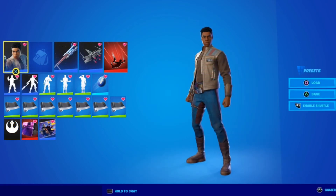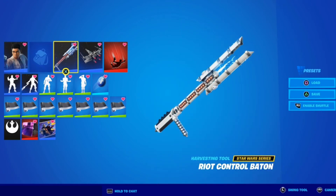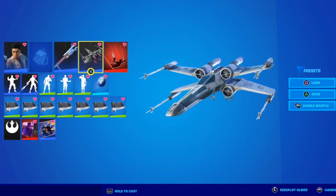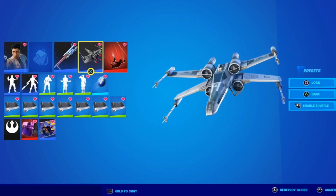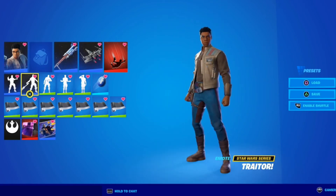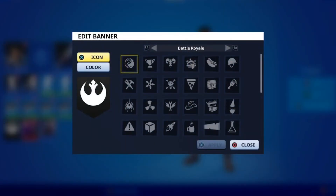Next we have Finn — the former stormtrooper turned Resistance ally. I appropriately gave him the Riot Control Baton since he actually uses one in the movie. For his glider, the Vanguard Squadron X-Wing was added to the item shop at a later date, and I felt it was perfect for Finn since Ray already has the Millennium Falcon. Just like Poe Dameron, giving him the X-Wing fits the situation well. He gets the Traitor emote used with the pickaxe, the Resistance Thumbs Up emote, and the Resistance banner.